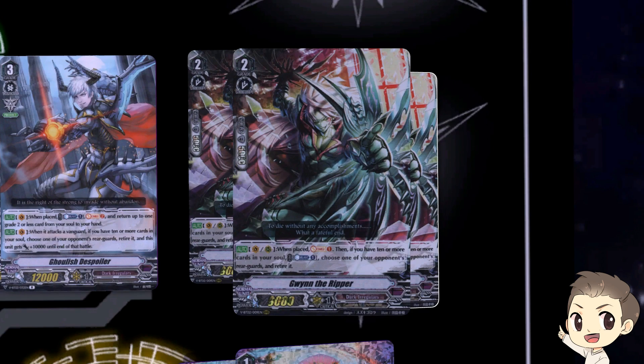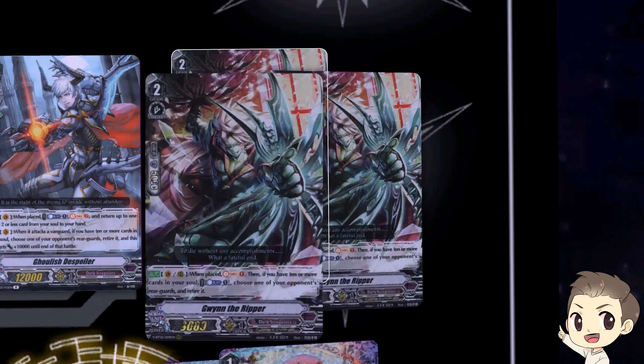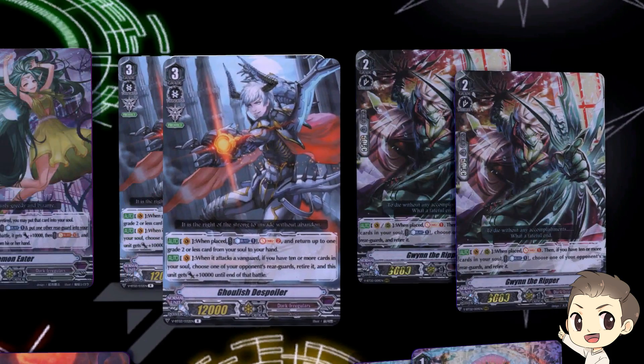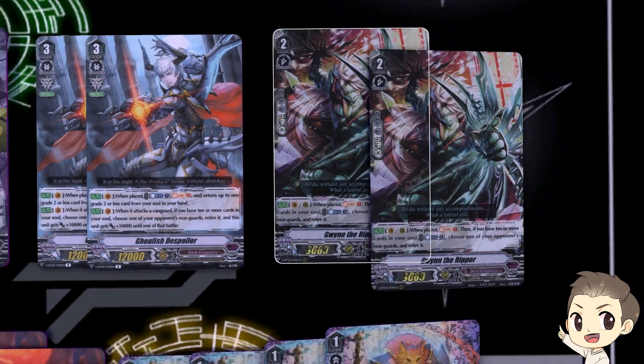Our first grade 2 is Gwyn the Ripper. On Rearguard Circle when you call or ride it: Soul Charge 1. And if you have 10 or more cards in your soul: Counterblast 1, and you can retire any one of your opponent's rearguards by choice. The skill costs less now and you can still call him just to get one extra soul charge without using the retire skill. If you have excess counterblast — which does happen because of one of our grade 2s — you can use the skill to get rid of annoying cards on your opponent's field. Running 2 is fine because you don't want to use it too much, and you can search it with the Spoiler.